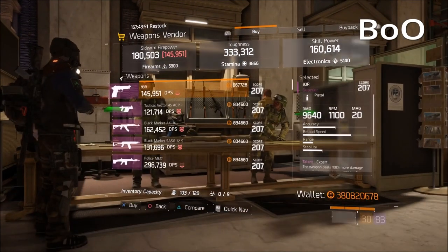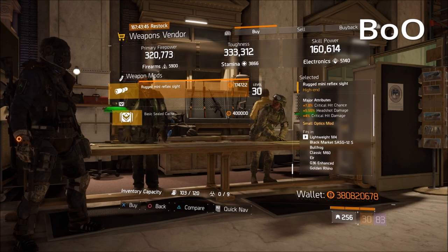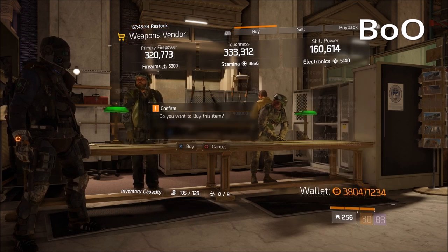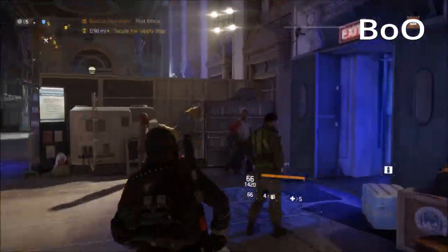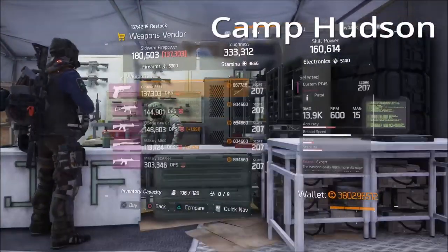The last stop in the Base of Ops: there's a Rugged Mini Reflex Sight which is really good — 7% crit chance, 5.5% headshot damage, and 4% critical hit damage. I'm actually going to grab some of these myself. Absolutely pick these up and put them on your shotguns and assault rifles.